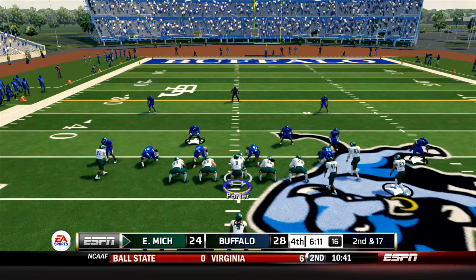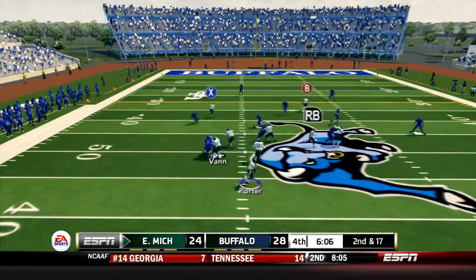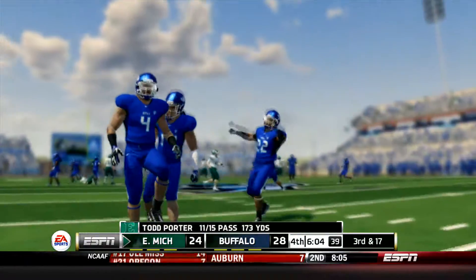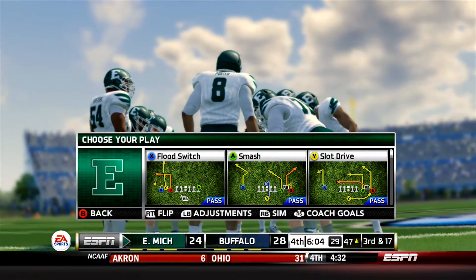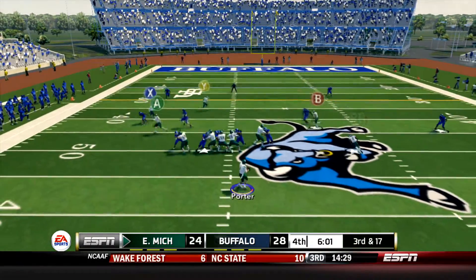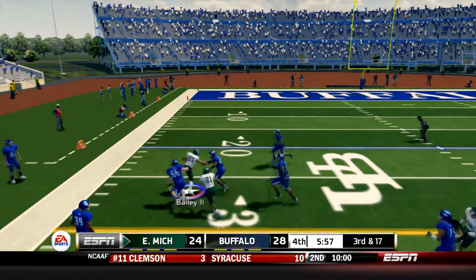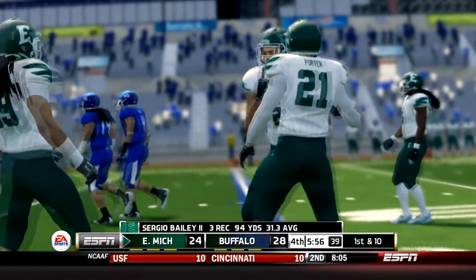Just inside Buffalo territory now, it's 2nd and 17. Robinson goes in motion. Porter with the fake handoff to Van, he's got time, he's going to try and air it out but he gets hit before he can throw. He had time but took just a little too much of it and gets hit once again right before he releases the football. So it's 3rd and 17. This play is going to be over the middle - it's caught by Bailey. He's got room, he makes his way past the first down marker and fights forward down near the 20-yard line. Huge play there for the Eagles.